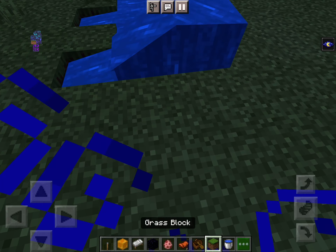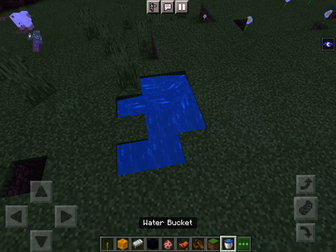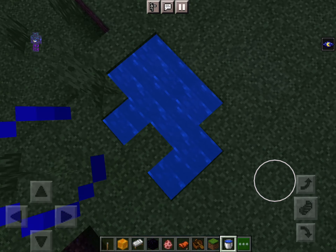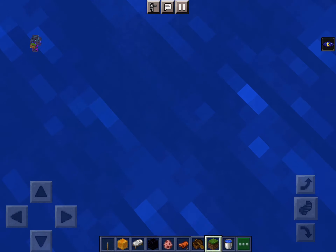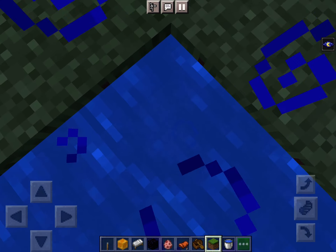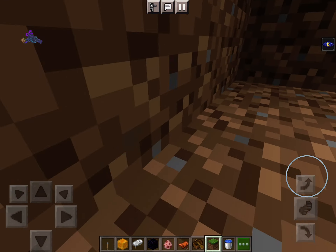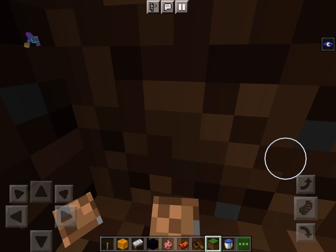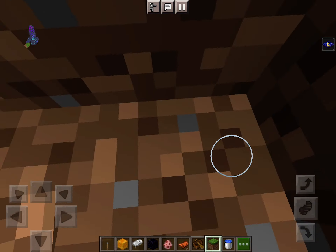That's what should happen the first time, but sometimes the water doesn't flow right like it just did. Once you're in here, it still thinks you're swimming but you're not — it's like a little crawl space. I have night vision on, that's why it's so bright.